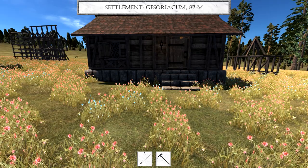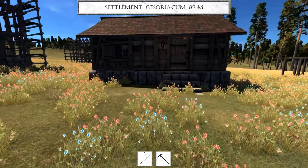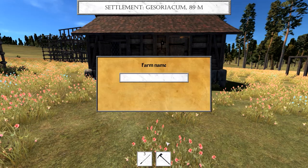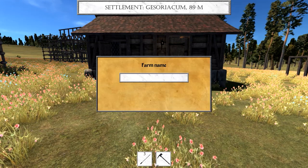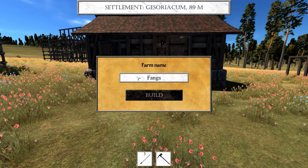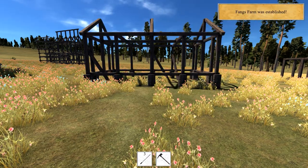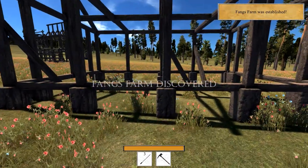We're turning it with E and Q in case you're wondering — I had an issue once and figured I'd tell you guys. We're going to click on here — farm name. Fang's Farm. Subsistence Fang's Farm — there we go. Let's get our stuff in here.